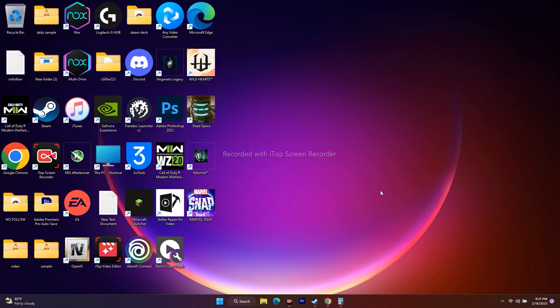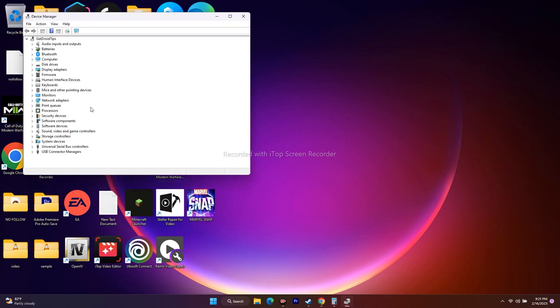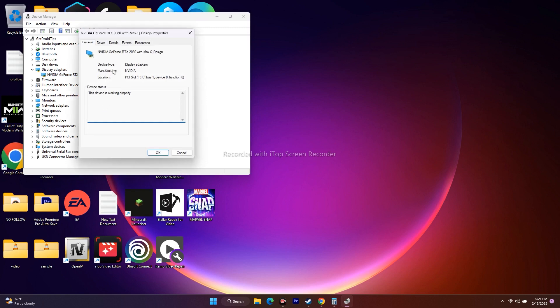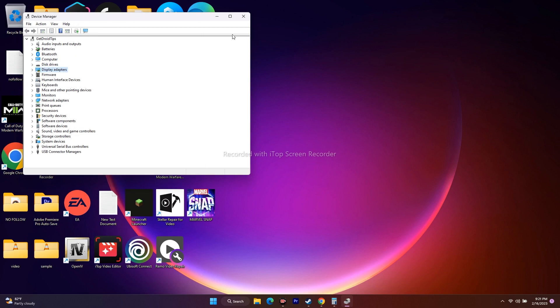For some users, updating to the latest graphics driver made things worse — causing black screens and freezing. In that case, roll back the driver. Go to Start, open Device Manager, expand Display Adapters, right-click your GPU, go to Properties, then the Driver tab, and click 'Roll Back Driver' if the option is available. This fixed the issue for many users.